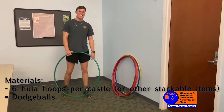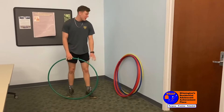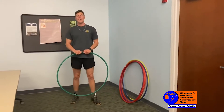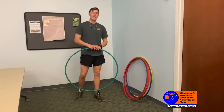I'm here today to show you how to play Castle Dodgeball. The objective of the game is to build a castle using hula hoops, a stack of boxes, or something that a team can easily knock over. The objective is to build your castle and then protect it from the other team trying to knock it down.